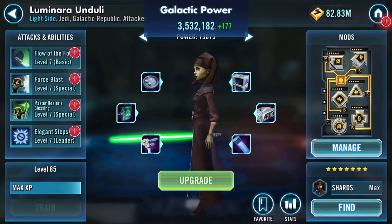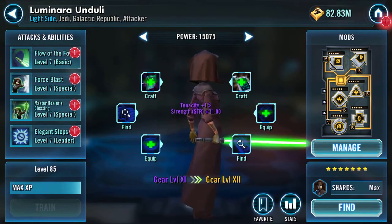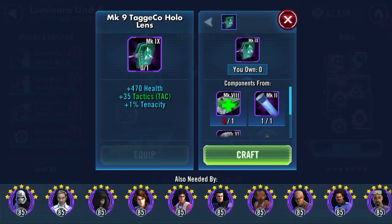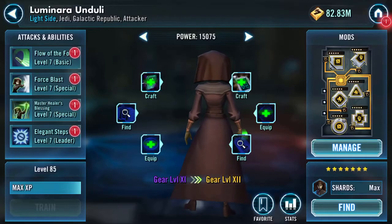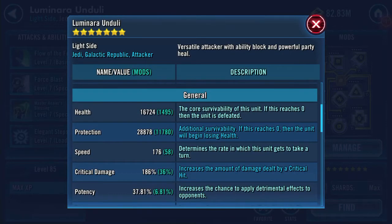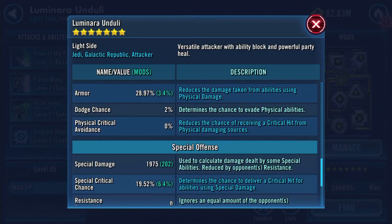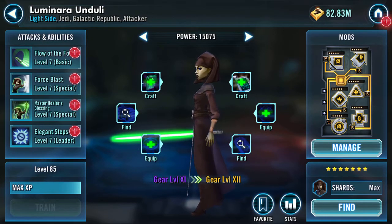She comes into her own ordinarily in Galactic Wars where she is as OP as anything, but we will take her up to the next level. Here are her numbers now - protection increased. We were at 44-45k health protection, now 2492 physical damage, 1975 special damage, 18.74 resistance. That's gear 11 Luminara.